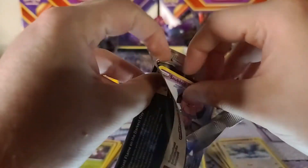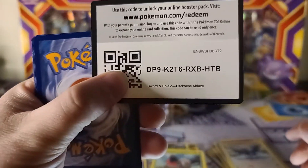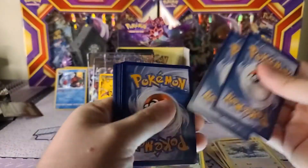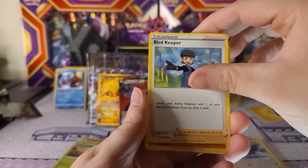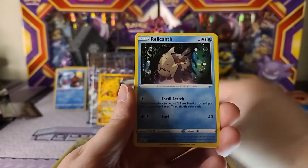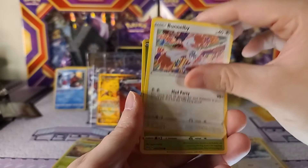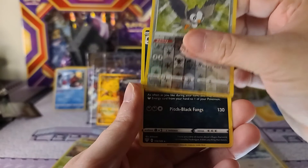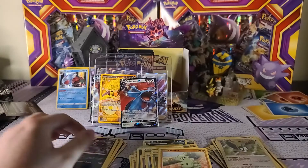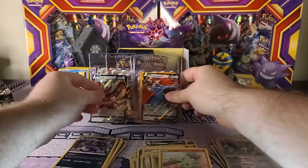Fanatically talking I guess. Here we go - last pack, can we get last pack magic? Darkness energy, we got a Bird Keeper, Solrock, Relicanth, Snubbull, Melmetal, Bunnelby, Perrserker, Larvitar, Starly is the reverse, and Hydreigon is the rare non-hollow.